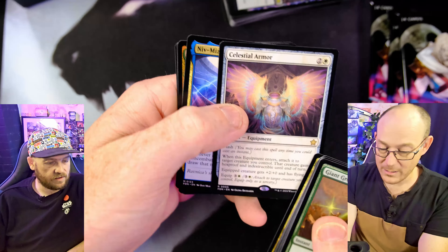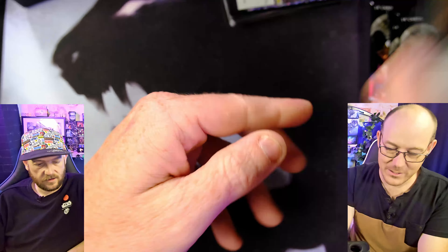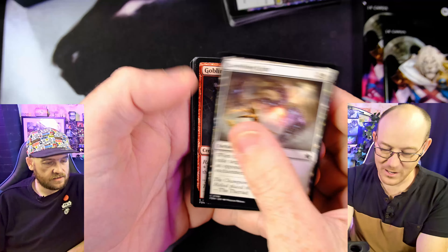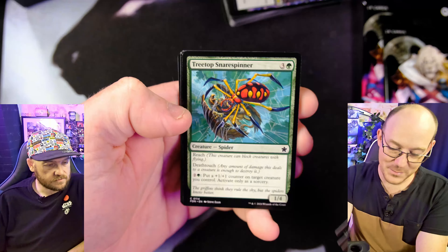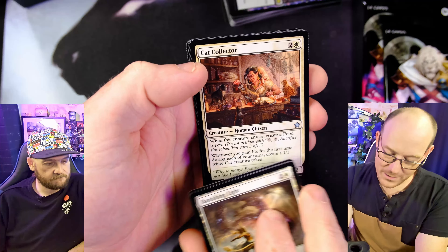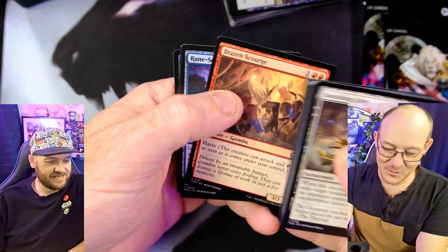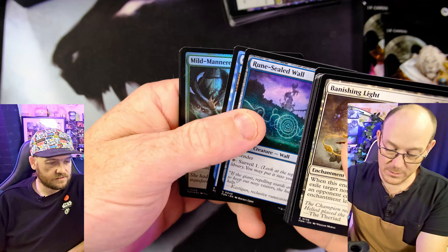Oh wow, is that a double mythic? Double rare — so a rare and a mythic, and then a Grow from the Ashes again. I pulled one Japanese per box, which is crazy. Banishing Light — that's great, put it in standard, love it. Oh, Cat Collector! Whenever you gain life for the first time during each of your turns, you get a cat. And you get food — which is hilarious, you're getting food to lure the cats. Surveil Wall — that's all right, my wall deck will love that.